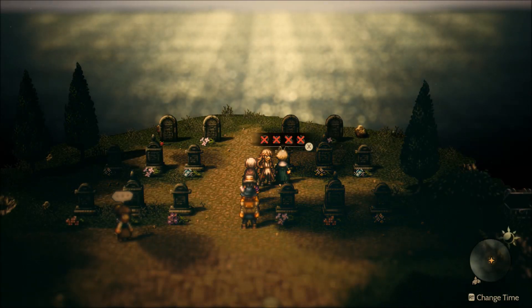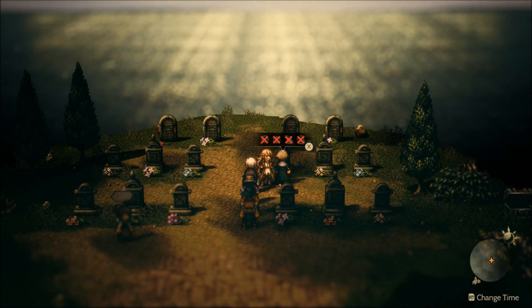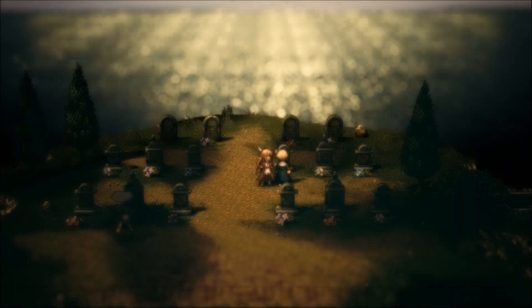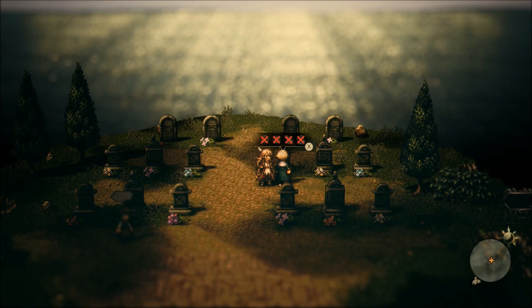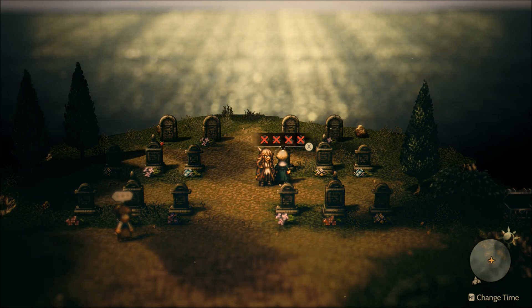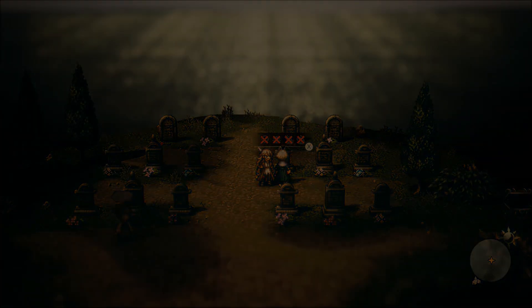Hello everybody, welcome back once again. Got another quick Octopath Traveler 2 video for you here. This time we are starting out in Conning Creek. This quest is available right after Oswald's final chapter is completed, and this is Lady Clarissa's next chapter. So let's get this started.